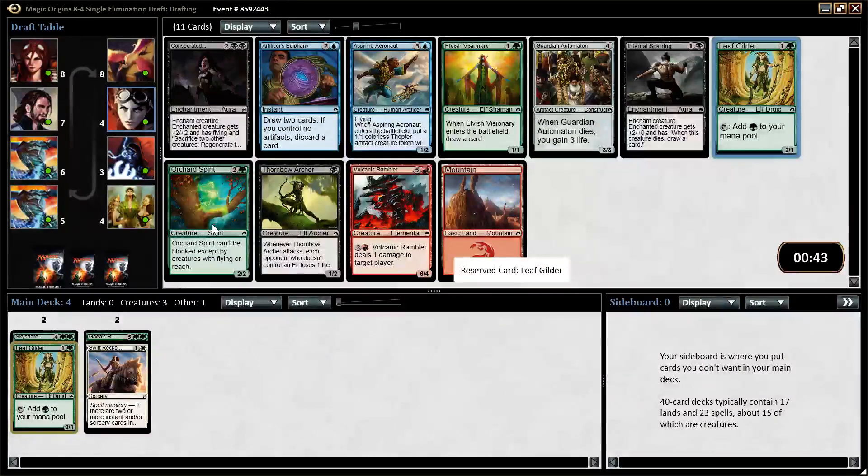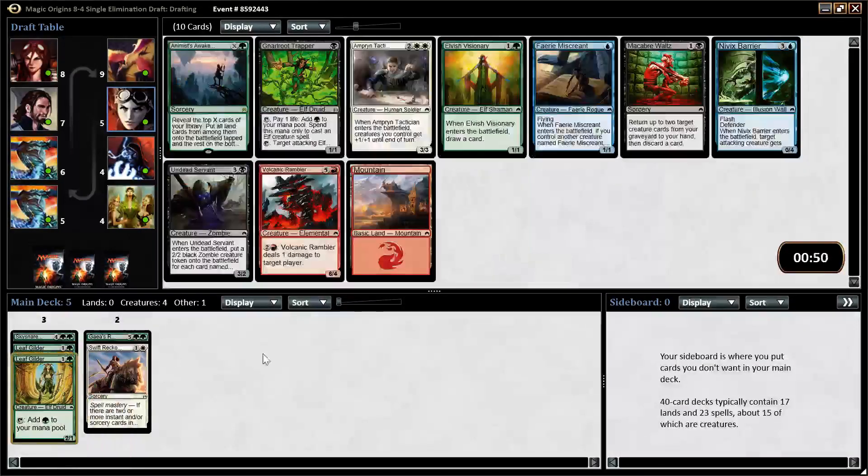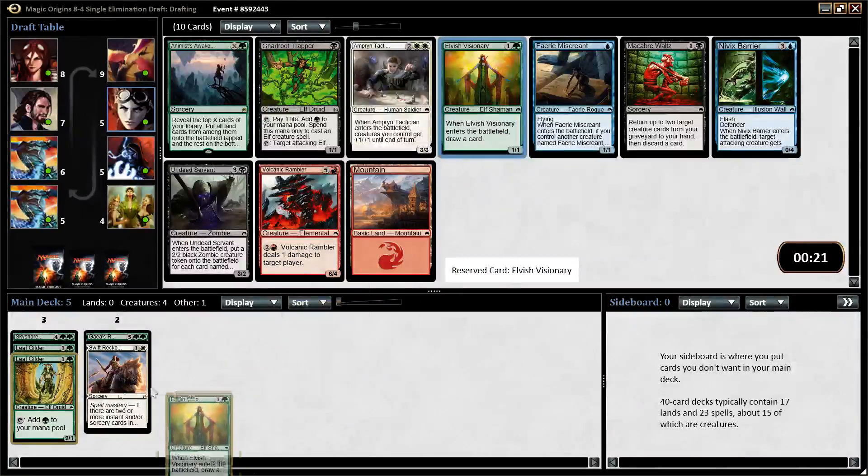I love Elvish Visionary, but I think Leaf Guilder is actually the best card in this pack. Visionary is good, Orchard Spirit is playable but not great. Artificer's Epiphany can be very good in the blue artifact decks but in other decks it's just not that good, and the other cards are mostly filler. Having some expensive cards in hand, the Leaf Guilders to ramp us, and the Visionary to help hit our land drops or draw into our bombs is a safe plan. I'm not positive we're in white — we could splash the Swift Reckoning, or maybe just not play it at all.